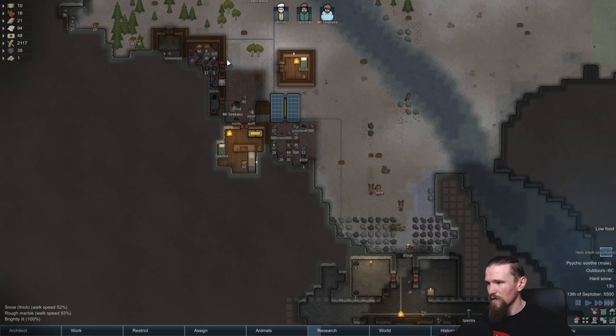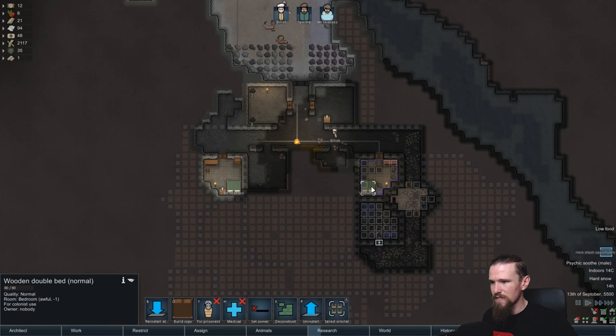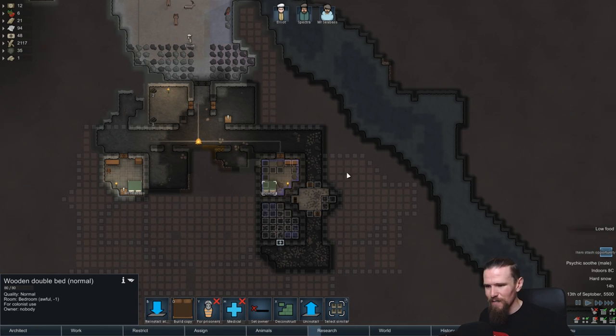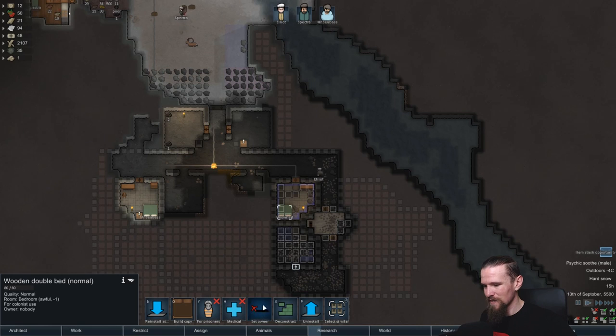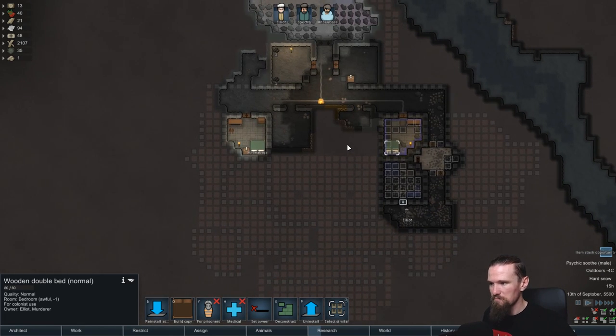Mr. Seabass is getting a few of these meals up and running which is good - as long as we can just get a base amount of them there I'll be fine. Then I'll let him get back to work. Elliot, you are getting another bed constructed - nice, thank you very much. We're going to give this bed to either that bedroom or that bedroom which would be good for Elliot. This room here is going to be our prisoner containment room. This back here we're going to have a nutrient dispenser and so we're going to be able to fill the nutrient dispenser from this way, but it's also going to be the space where Elliot operates and does nasty things to people.